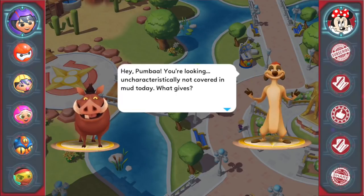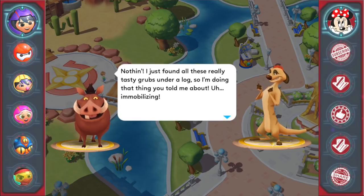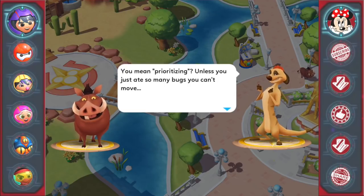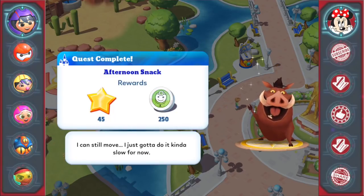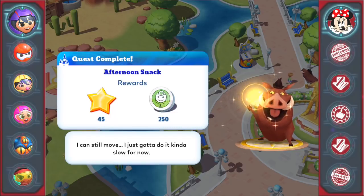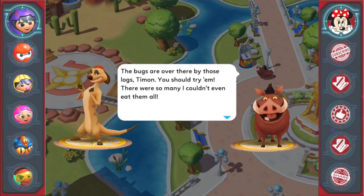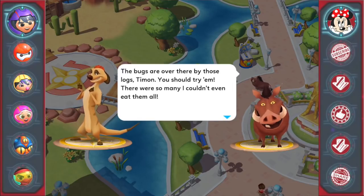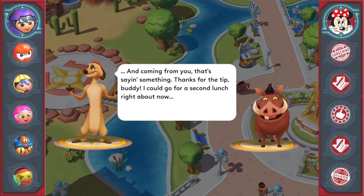More Timon dialogue! 'Hey Pumbaa, you're looking uncharacteristically not covered in mud today — what gives?' 'Nothing, I just found all these really tasty grubs under a log, so I'm doing that thing you told me about — immobilizing.' 'You mean prioritizing — unless you just ate so many bugs you can't move?' 'Oh well, I guess I was doing both then.' Quest complete: Afternoon Snack. 'I can still move — I just gotta do it kinda slow for now.' The bugs are over there by those logs, Timon — there were so many I couldn't even eat them all.